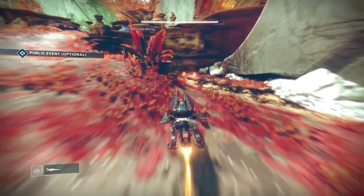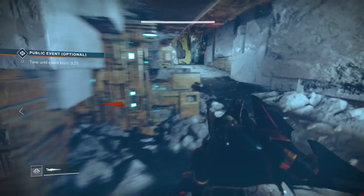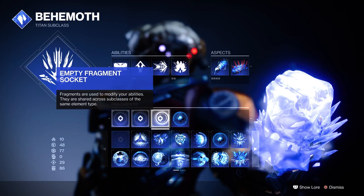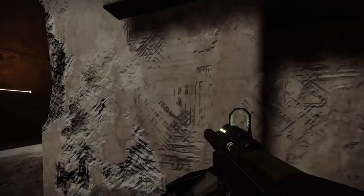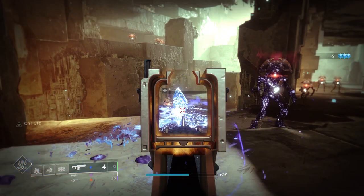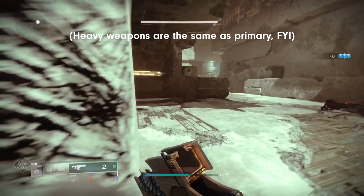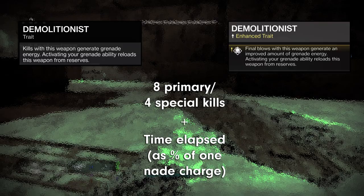Grenade regen is a combination of passive and active regen. Passive regen comes from your discipline stat, and active comes from anything else that you do to get grenade energy. To isolate the effect of Demolitionist, we turned our discipline to tier 0 and made sure no perks or fragments were helping us out. We then swapped subclasses to remove all ability energy, shot 8 enemies with a primary weapon or 4 enemies with a special weapon, and then waited until our grenade was full. Then we crunched the numbers.